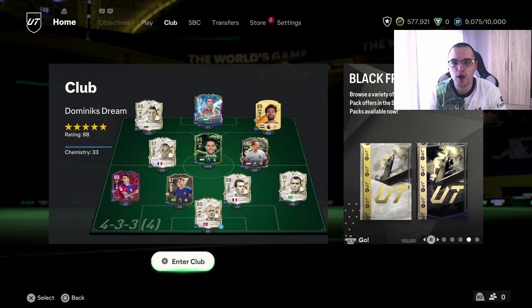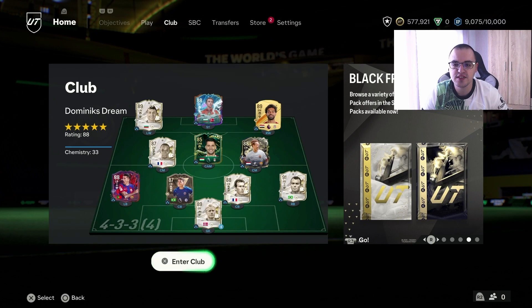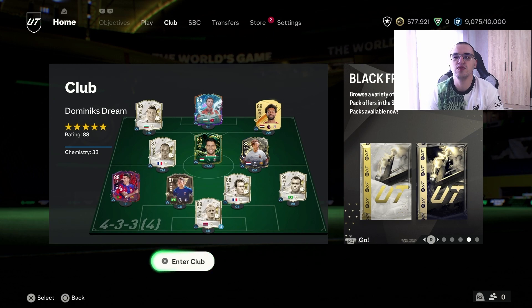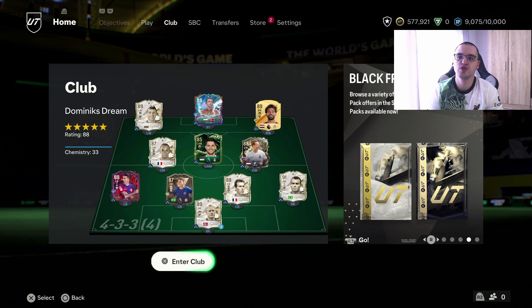Hello guys, in today's live stream — or video if you're watching this on YouTube — I'm gonna be showing you how I have fun in FC24. First off, we're gonna be opening some packs. I have prepared an 83 times 20 for you guys. Afterwards, we're gonna be taking this RTG team into champs qualifiers using my 3-4-2-1 formation.